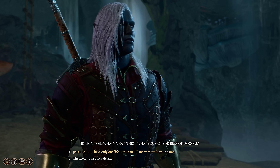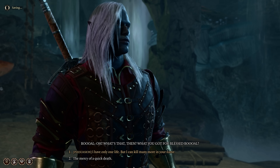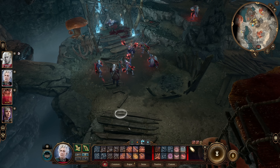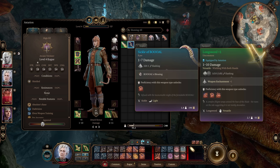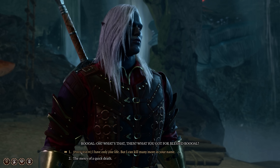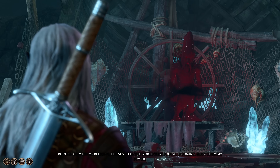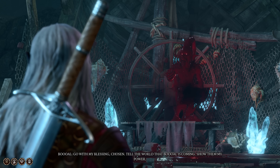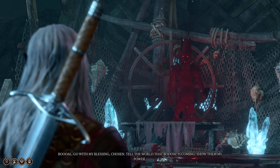You can get Buall's Benediction without sacrificing a party member. Enter dialogue with the Kuatoa in the Festering Cove with just your dialogue character, then switch to your Sleight of Hand character, have them drink a Potion of Invisibility, and pickpocket Pool Drip the Zealous to steal the Sickle of Buall. Progress through dialogue saying you have just one life but can kill many in Buall's name — instead of the Sickle as a reward, your whole party gets Buall's Benediction.